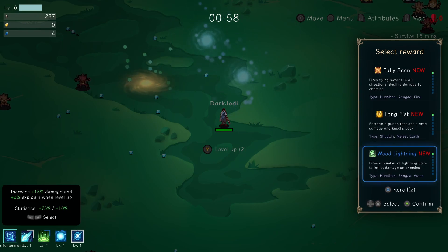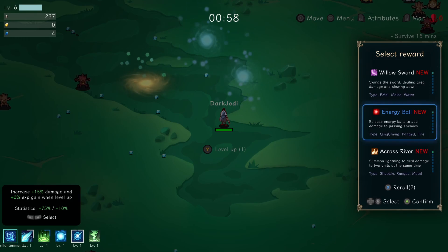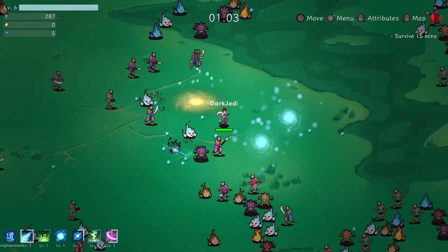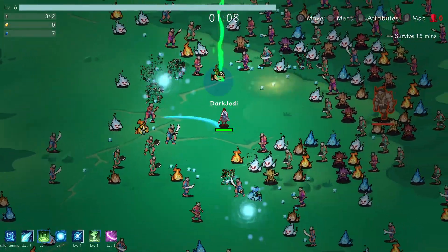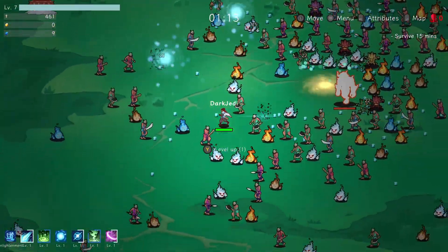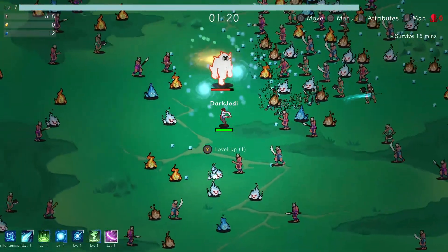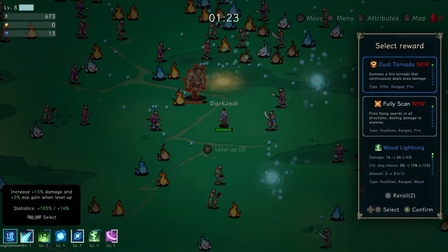Ranged and fire, melee and earth, ranged and wood — we'll take Wood Lightning again. I don't want that one. I do kind of want a melee one just so that it's close to me as well. That is one thing I had on the last round — I was getting surrounded and it was very difficult to do anything, because all my stuff is flying away from me. Definitely need to increase my attack speed. Two level ups — we'll do the Wood Lightning again. We'll take the armor.